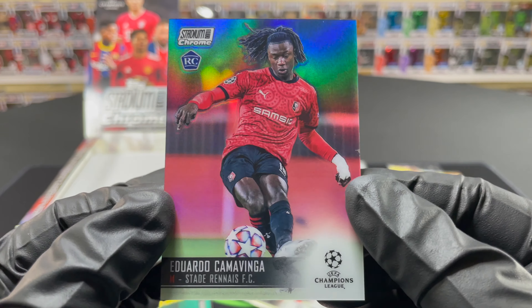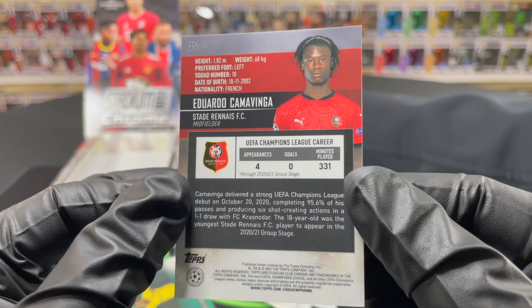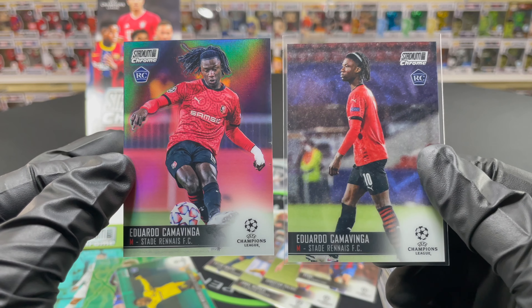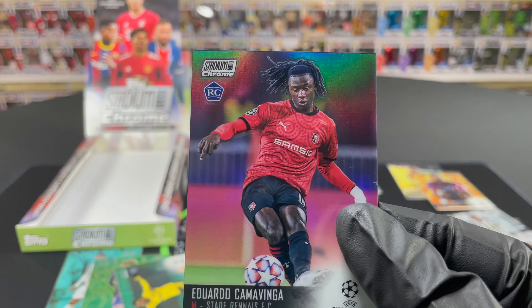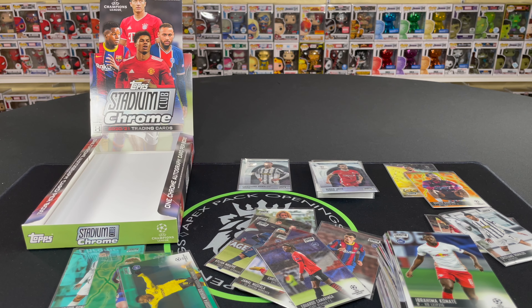We'll have to do some research to confirm if it's an image variation. But what a beautiful card — this is the one you want to get. Camavinga is a bright talent and we did get two different versions of his card: the regular rookie and the refractor image variation. What a way to end — we'll sleeve it up. We're going to organize the cards and come back with the highlights.